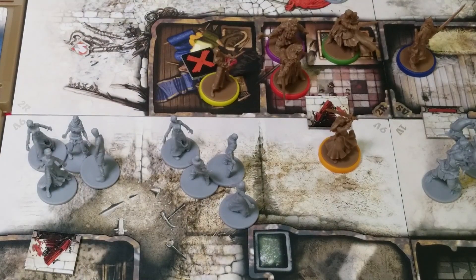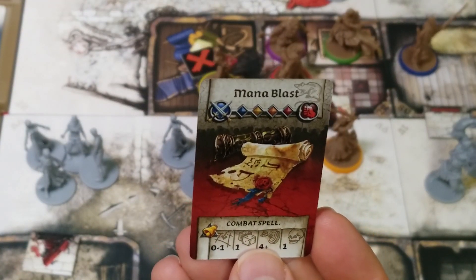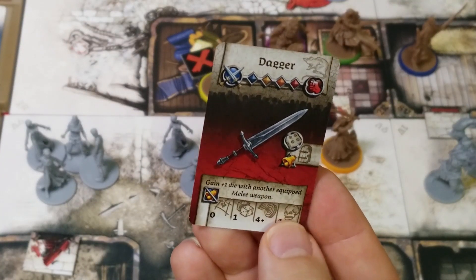Anne is up next. She has a torch in hand and a sword in the other and a short bow on her back. I don't think we need her to grab the objective token. The one we really need to grab is Silas — he is not leveled up yet. So Anne, using her torch, will do a search. She finds Mana Blast. We'll just put that in her backpack for now. And she draws a second card and she finds a dagger.